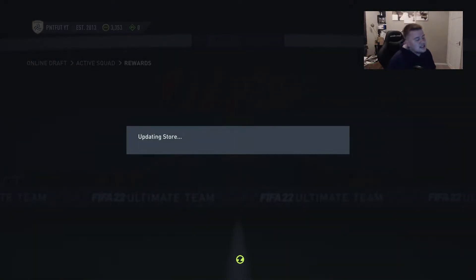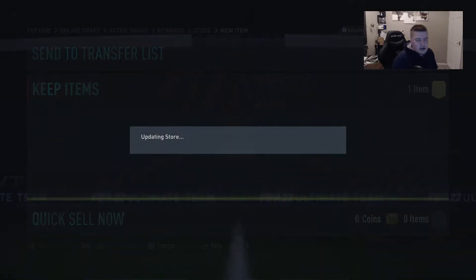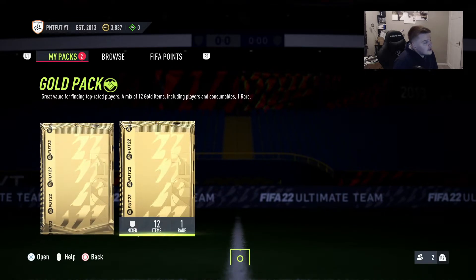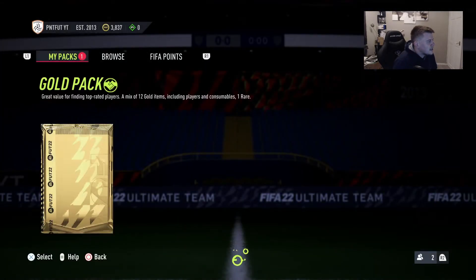Let's quickly open up these packs and see if they're any good — I doubt it. Ultimate lone player reward pack — nothing. We've got Lukaku again and the two gold player packs — nothing in these either. Pjanic and Steven Gerrard — will put everything in the club for SBCs, building the club back up after changing the team completely.